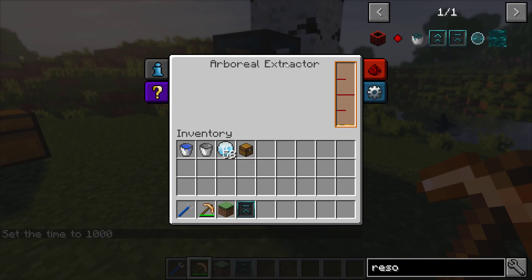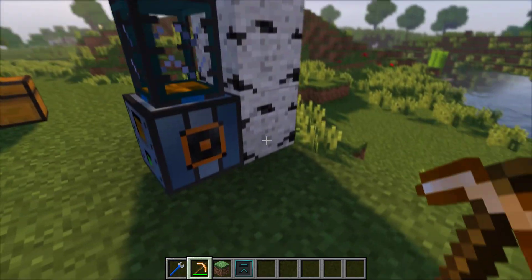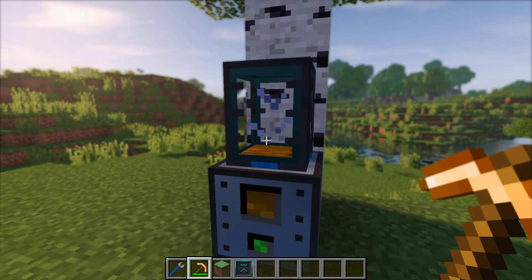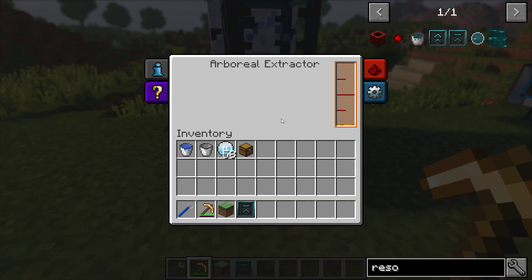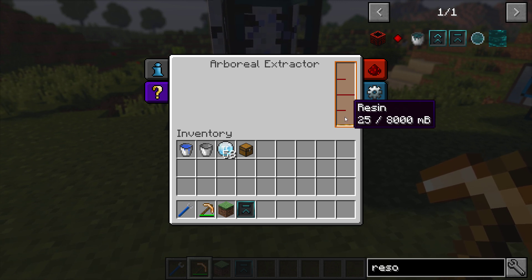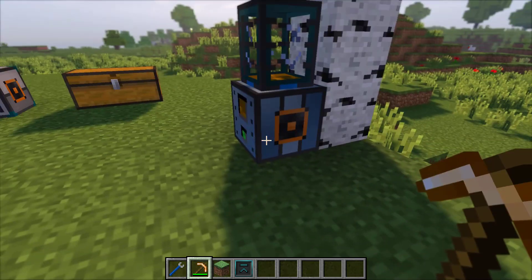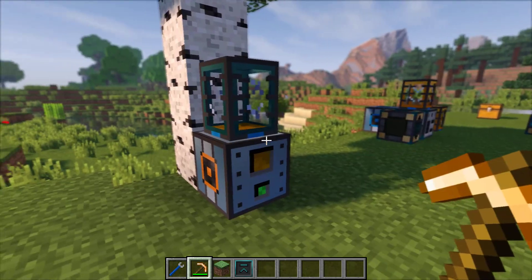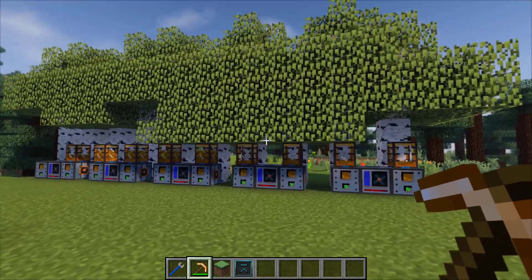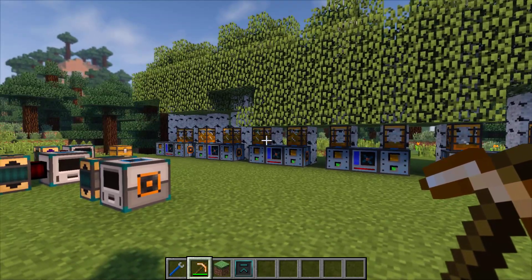This is the Arboreal Extractor, and what it does is extract resin from trees. All you need to do is pop it at the base of the tree. You can put a tank on top to accept the resin — as soon as you get over 25 millibuckets it goes straight into the tank. No power required, nor anything else required. Just put it next to a tree and leave it running. I've put a whole bunch of them here with tanks attached to collect up some resin.